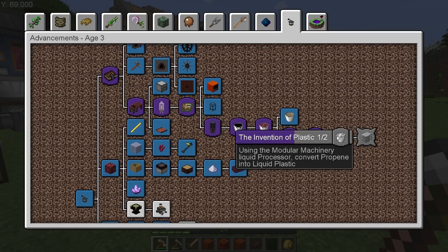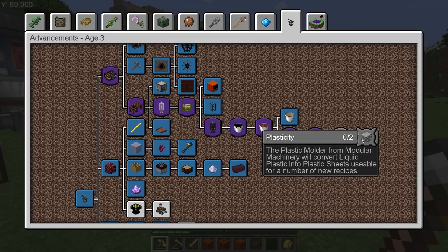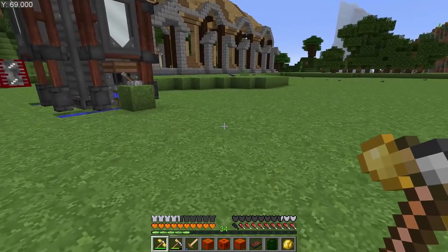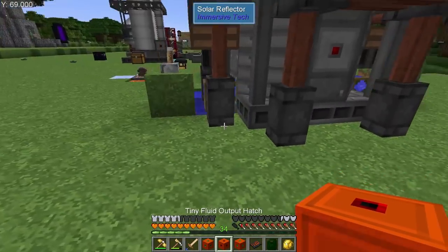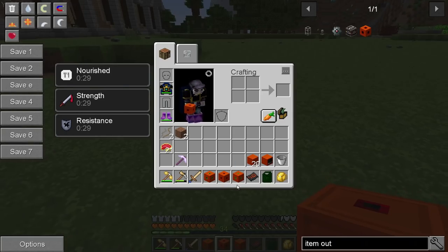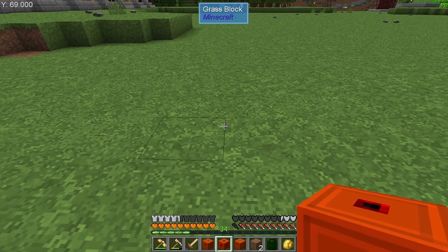Using modular machinery, the liquid processor converts propene into liquid plastic, and the plastic molder converts liquid plastic into plastic sheets usable for new recipes. That is where we're going and where we're headed. We're going to get this one done first, hammered out, and move on to the next age. I just want to get the next age, get new tech, get all that jazz, get in the machines.